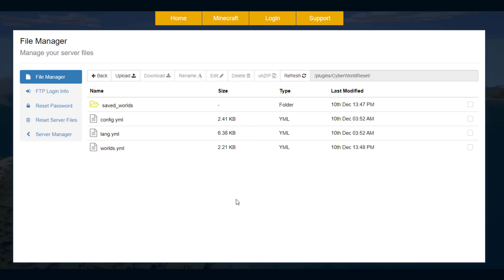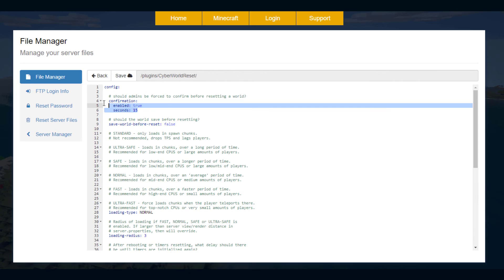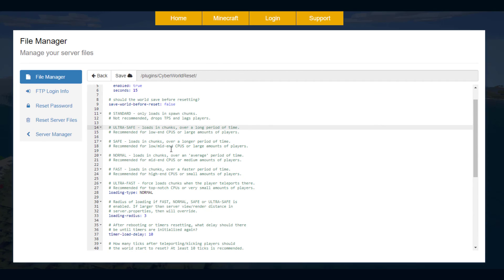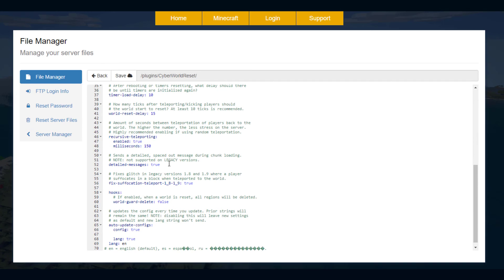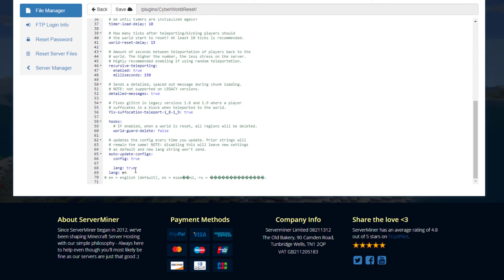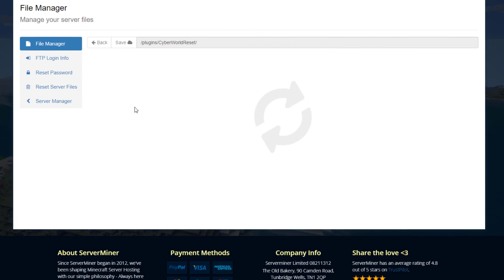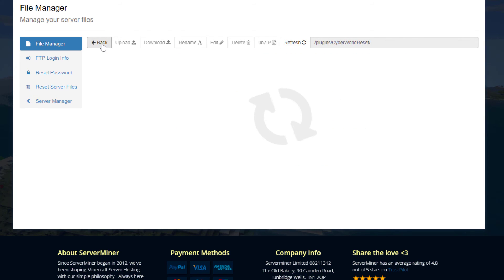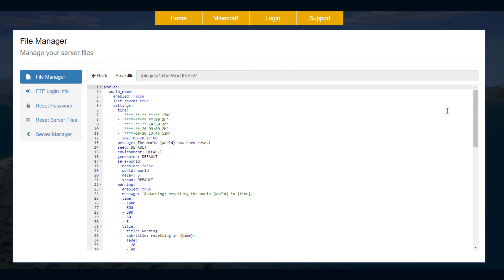Now let's head to the config file in the SMPnic control panel. There are three YML files and a folder that saves all world data — don't worry about that. In config.yml there's not much: enable the 15-second confirmation, choose whether to save the world before reset, time and load delay, loading radius, and language settings at the bottom. The language file has all the chat messages — you don't need to edit that.